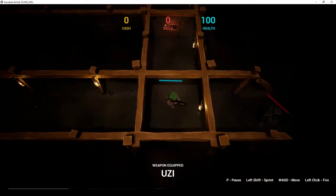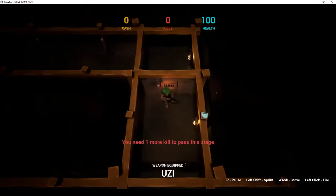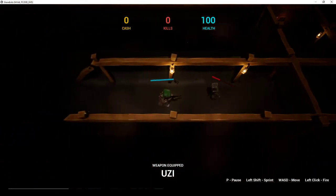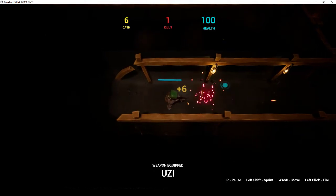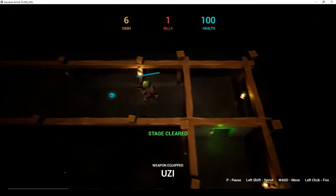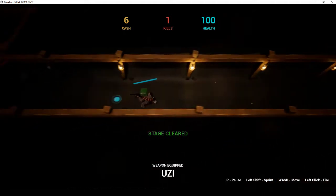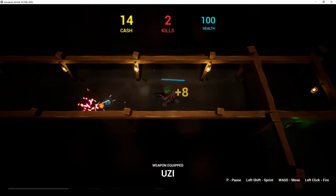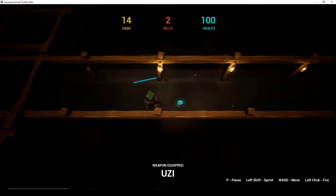Now we've got a zombie here, and we have to kill him in order to progress through this door. He's charging at me, and as you can see, the lower his health is, the slower he walks. All of the models were made by Erin Hewish and the programming was done by Chris Hyde.